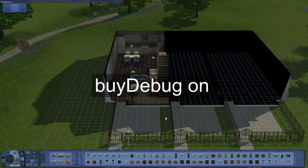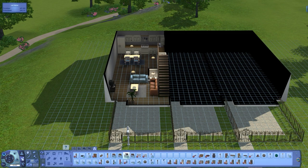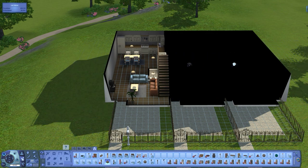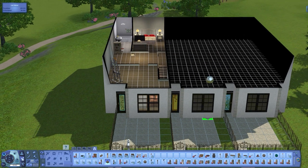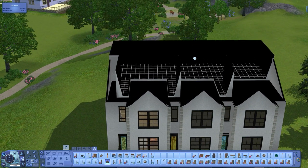That will open the buy debug section in buy mode — that's where the little question mark is — and what we're looking for are these spears. The first one is a marker called the hidden room marker. As you can see, it completely removes the grid, and that's how you know you've done it properly — you can't see anything in that room from then on.